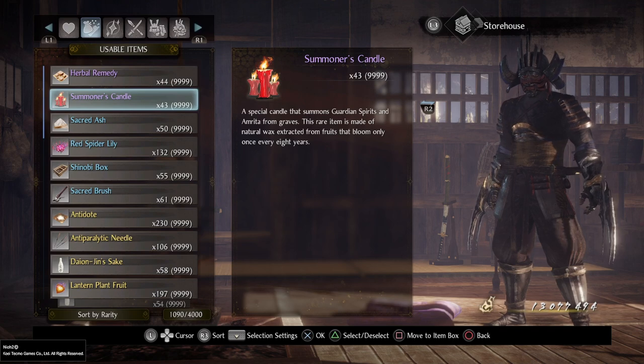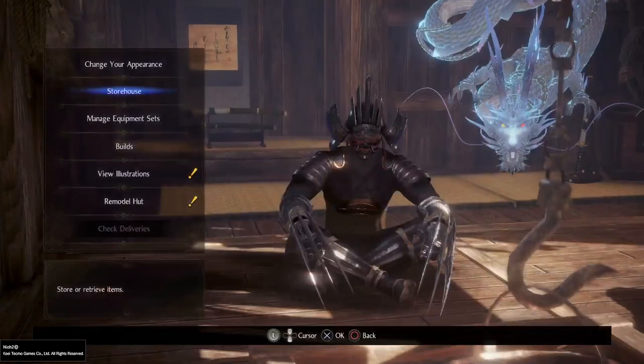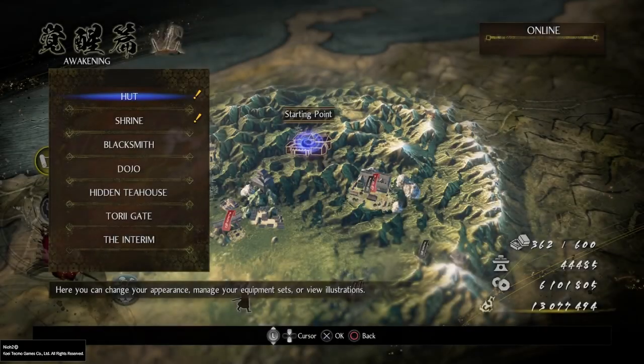If you're not dying all the time — and I know this game can be difficult — you should have a decent amount of summoner's candles. You shouldn't be using so many that you run low; you get a good supply. I'd say at least one or two per mission is fine. Anyway, enough of that — let's get into the meat of the video.